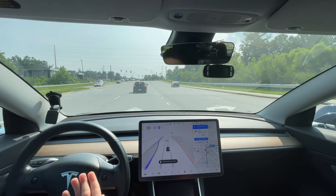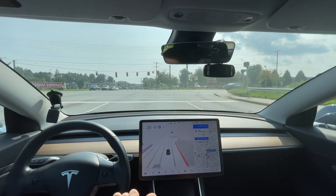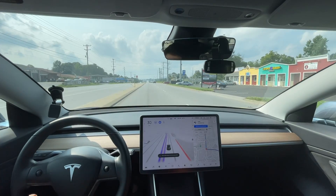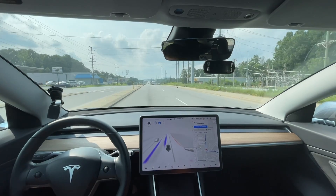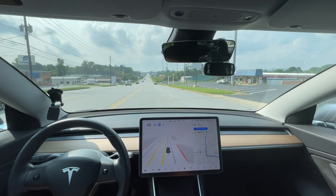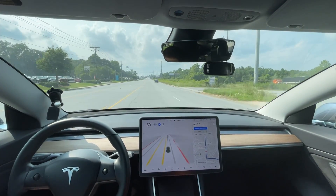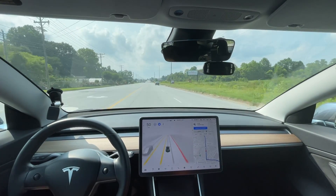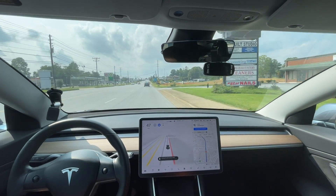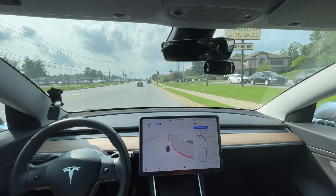It needs to turn - this is the first time it's ever done this, it just forgot the turn. Usually we get in the far right lane, which is what I prefer, but it went for the green arrow so I pressed the accelerator to make it go a little quicker - it's definitely too hesitant. What it should have done is get over in the right lane and stayed there; we don't have to be in the left lane for quite a bit further. I'm going to force it into the right lane because I am training the car to do what it should do.